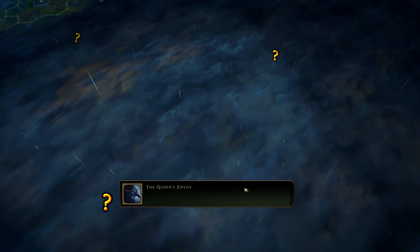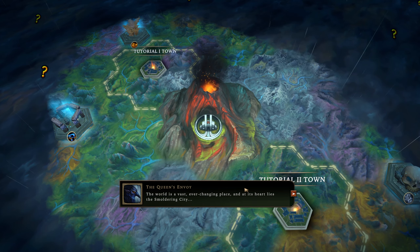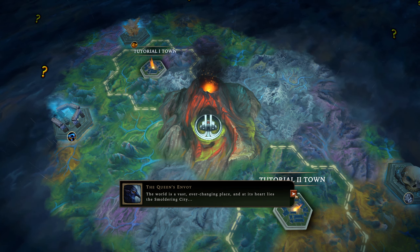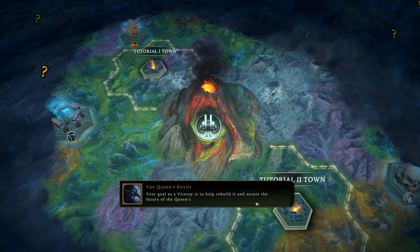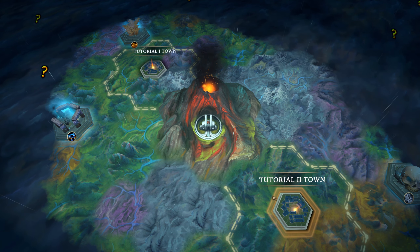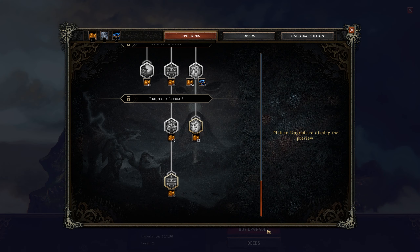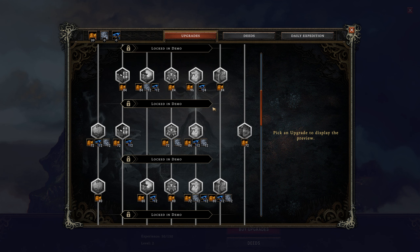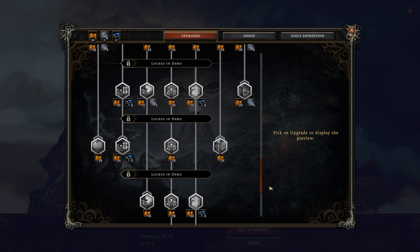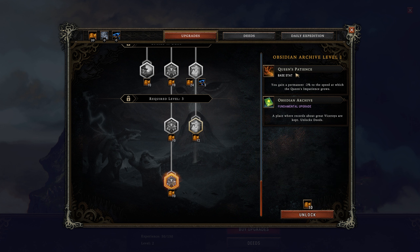The world is a vast, ever-changing place and its heart lies a smoldering... Oh my God, there's a whole other strategy layer to this! Your goal is to help rebuild it and secure the future of the queen's subjects. Buy upgrades - oh my God, there's an upgrade tree layer! You beautiful son of a bitch. What does this unlock? Gain a permanent negative 2% impatience value. Unlocks deeds - yeah, why not, fuck it.